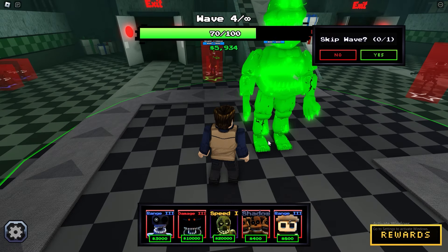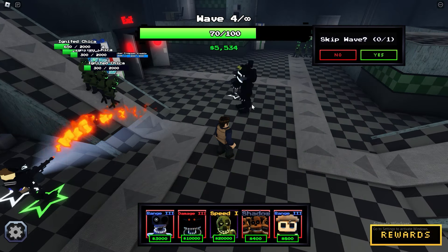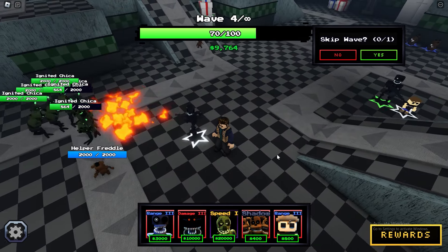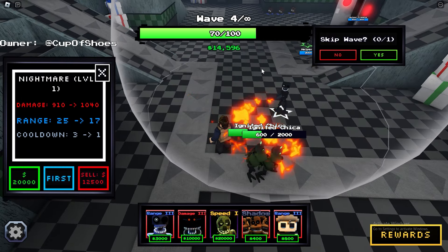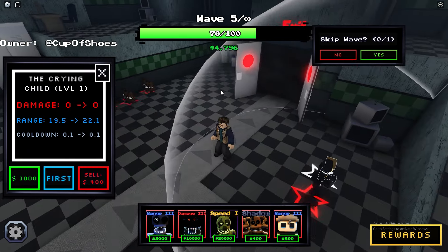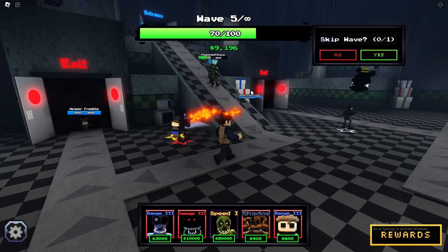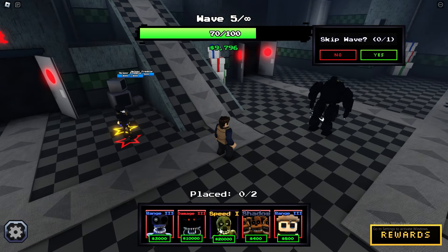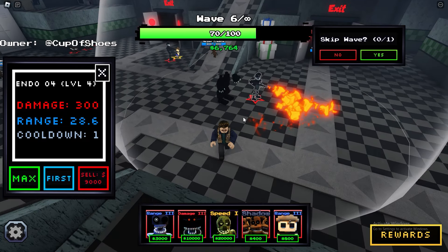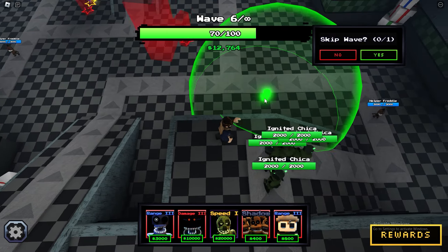Oh my goodness — is this guy the biggest unit ever in the game? What the heck? Let's place it right here. What is happening? Nightmare, are you okay? He's glitching through the ground. I can place three of them. It's dealing damage every three seconds — I don't even know what it does. The helper Freddies are still not fixed, that's pretty sad. At least this Endo-04 is actually doing some good stuff — this thing is not bad, honestly.